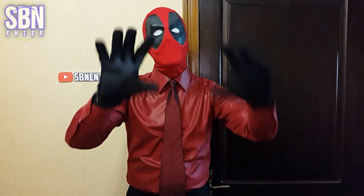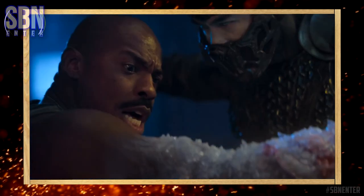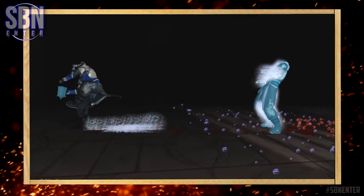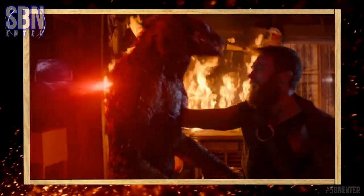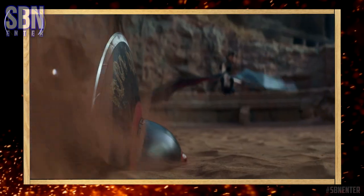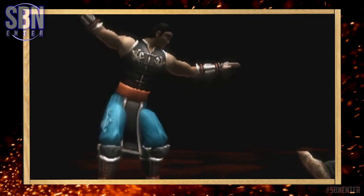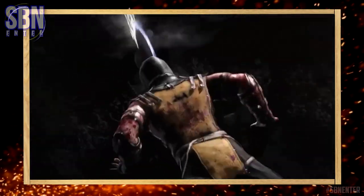And now, the Fatalities. Sub-Zero's Ice Shatter — the exact finisher isn't pulled from any particular MK game, but this technique has featured in many characters' fatalities. Kano's Heartbreak Finisher — it's his very first fatality, appearing in the original MK game. Kung Lao's Head Basso — originally, the Head Basso in Ground concept started with a fatality in the Shaolin Monks spin-off game, but the specific version Kung Lao uses in the movie is from Mortal Kombat X.